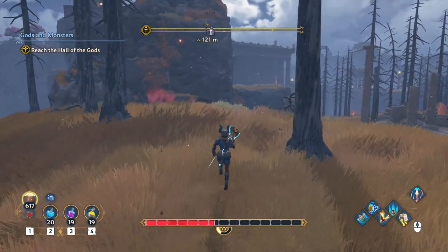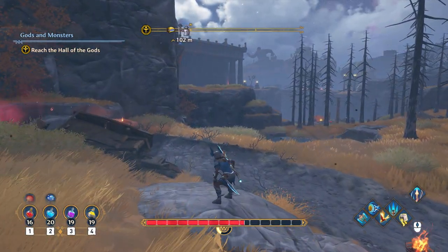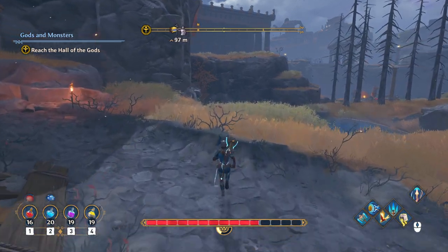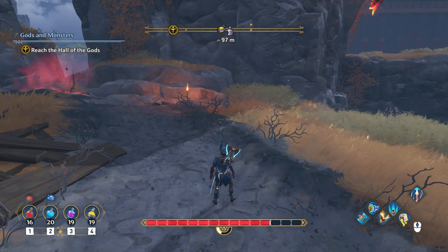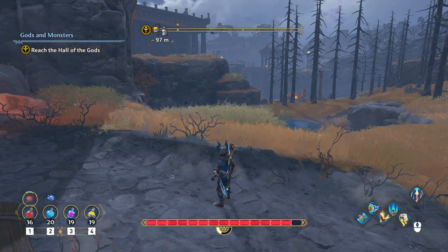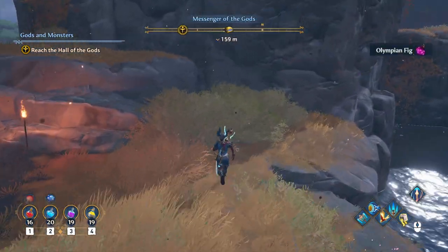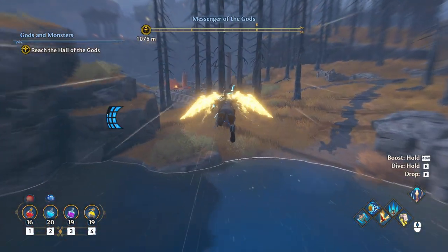Instead of using health potions, you can eat pomegranates directly. Depending on your difficulty setting, you refill one chunk in your health bar. So instead of wasting a potion — which you make from pomegranates — you just hold down one or two. One for pomegranates, two for mushrooms that give you stamina back. It doesn't feel as wasteful, especially when you're only missing one health segment.